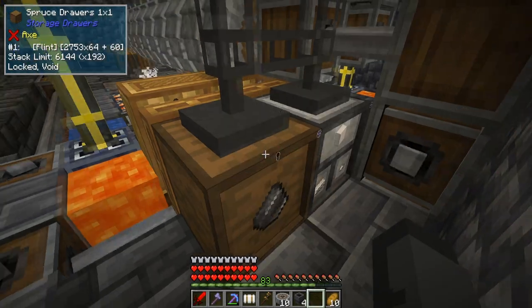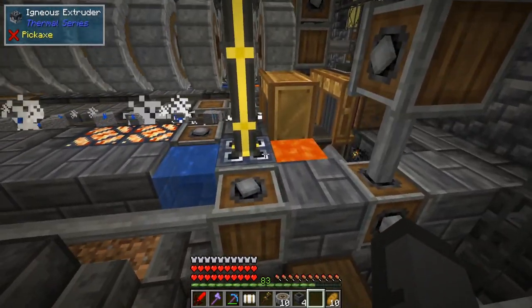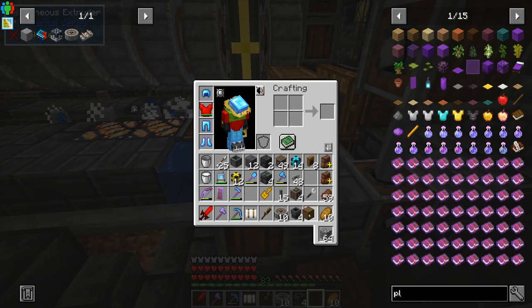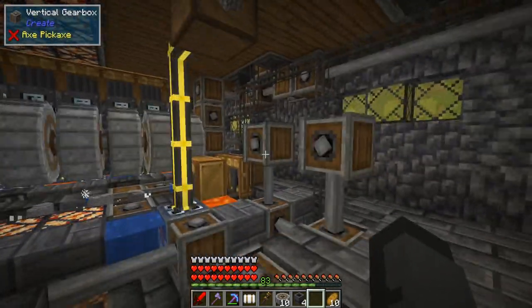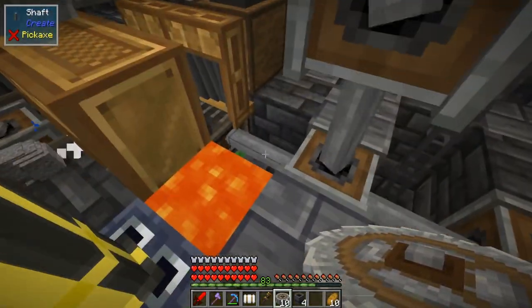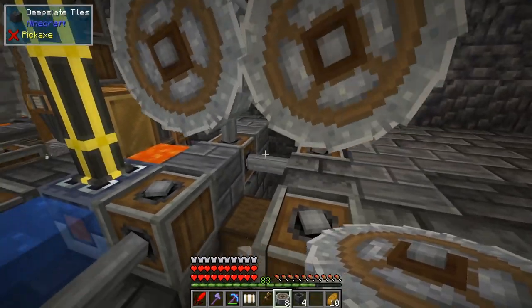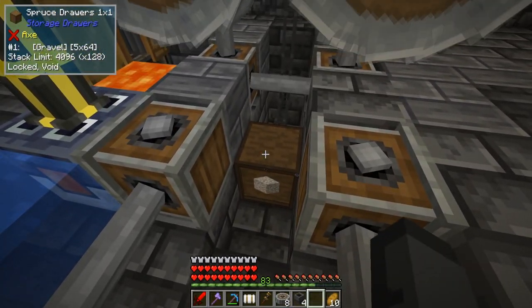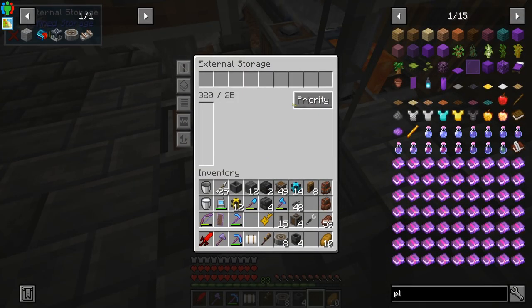We need a way to generate gravel. I've already started setting this up — I have an igneous extruder here making cobblestone. We're going to take that cobblestone and put it into a box using an item pipe. Over here I have gear boxes set up with shafts coming off of this belt — we're going to put two crushing wheels there. Down here I have a box to store our gravel in, and that is tied to our refined storage system using an external storage bus.